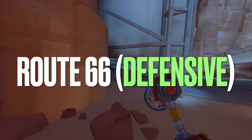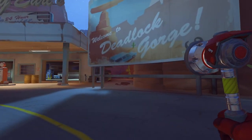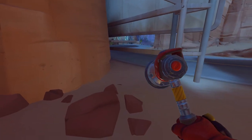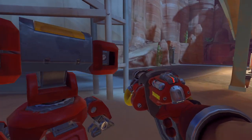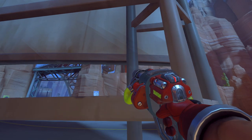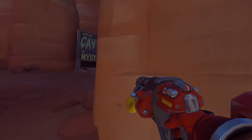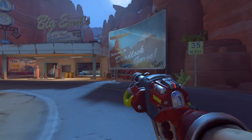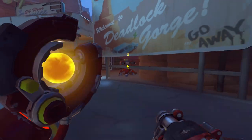On Route 66 defense, this billboard actually has a neat little trick to it. You may not see it usually because all the others are a lot taller, but there is a large gap at the bottom of the billboard — large enough for Torbjorn to shoot through, along with his turret, which will cover both of the flank routes. It won't actually reach the high ground unless you place it really far up, but then it isn't as discreet. And of course, the main choke. The billboard itself and the little horizontal bar that helps hold it up make it hard to hit the turret while it's in this spot.